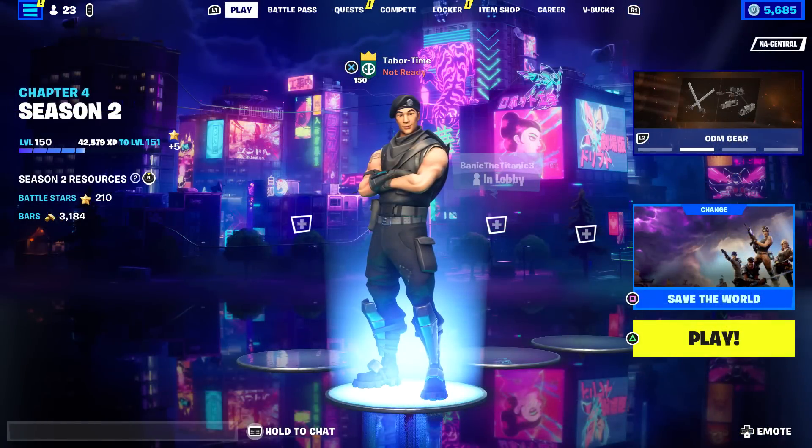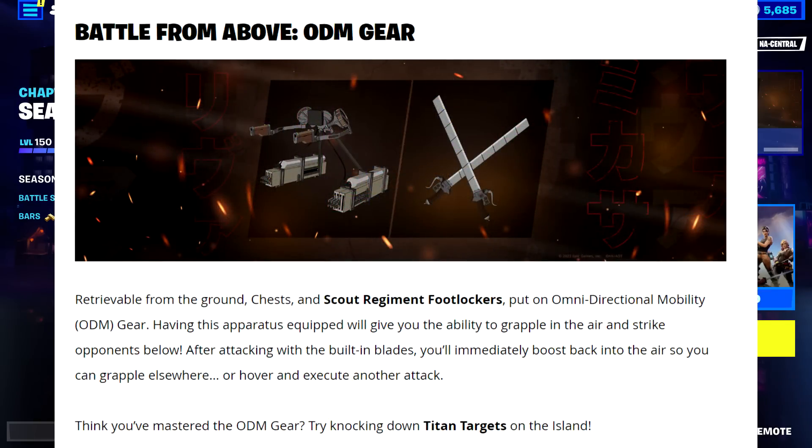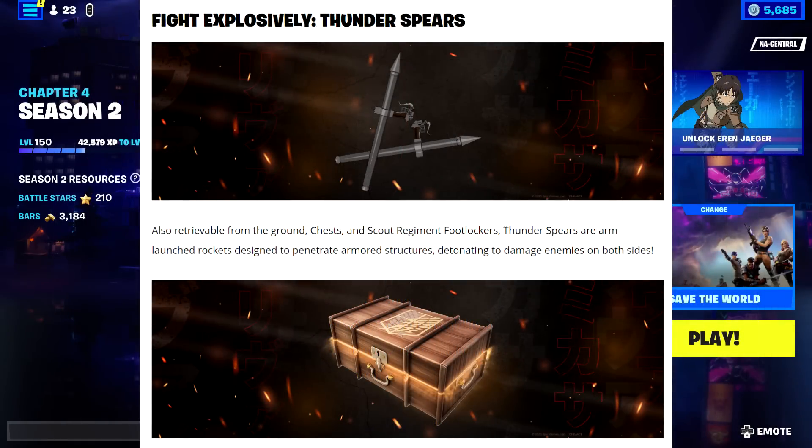Looking at the patch notes: all the new Attack on Titan things are covered. ODM gear is retrievable from ground chests and Scout Regiment footlockers. Having this apparatus equipped gives you the ability to grapple in the air and strike opponents below. After attacking with the built-in blades you'll immediately boost back into the air to grapple elsewhere or execute another attack. You can also try knocking down titan targets on the island. Thunder Spears are also retrievable from ground chests and footlockers — armed launched rockets designed to penetrate armored structures, detonating to damage enemies on both sides.